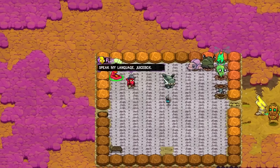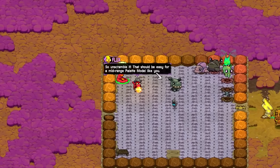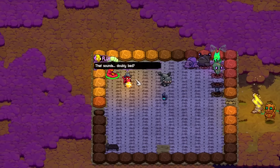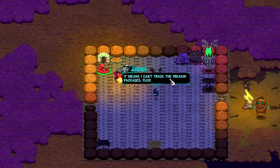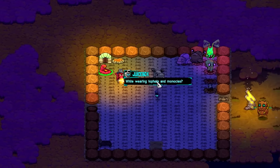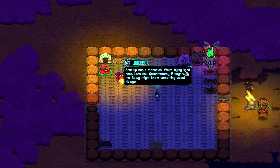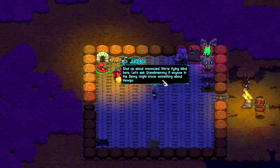Juicebox: Hugo just scrambled my tracking signal. Flux: Unscramble it — that should be easy for a mid-range palette model like you. Juicebox: Normally it would be, but he rewrote my subroutines so they're doubly encrypted. Flux: That sounds doubly bad. Juicebox: It means I can't track the packages, Flux. Flux: I guess we'll have to find them the old-fashioned way. Juicebox: While wearing top hats? Flux: Oh, and monocles. While wearing top hats and monocles. Juicebox: A monocle — who wears a monocle? Flux: Shut up about the monocles. We're flying blind here. Let's ask Grandmammy if anyone at the bog might know something about Hugo.